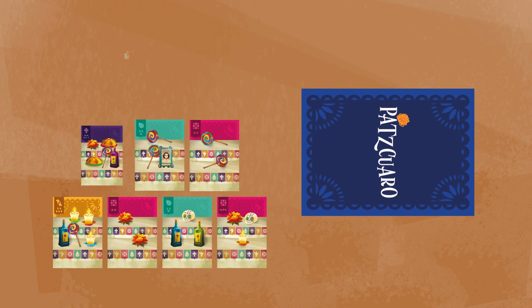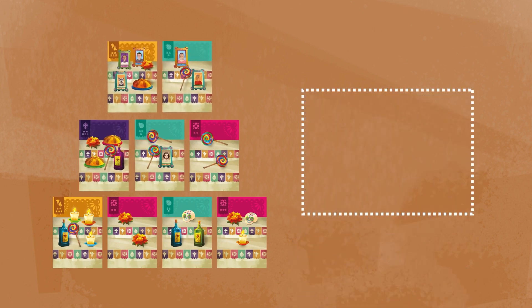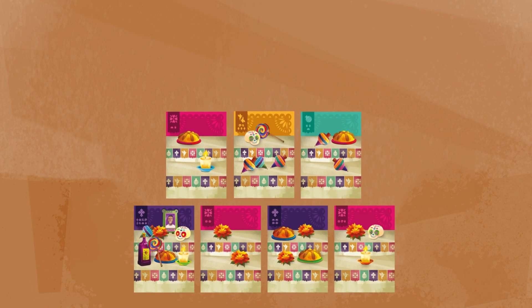The game continues like this until any player finishes their altar or draws the last card from the deck. At that moment, the remaining players can play one last card and final scoring begins.